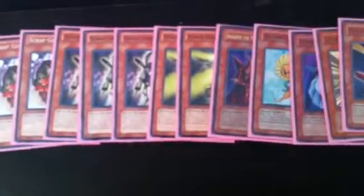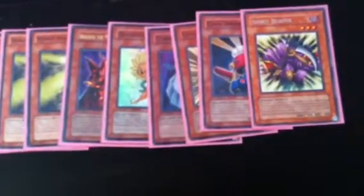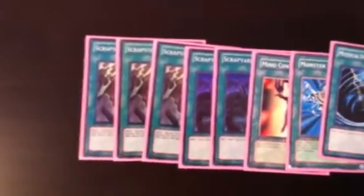So let's get started. For monsters, we have three Scrap Chimera, three Scrap Beast, two Scrap Golem, three Scrap Goblin, two Scrap Searcher, one Breaker, one Dandylion, one Cyber Dragon, one Level Eater, one Card Trooper, and one Spirit Reaper.